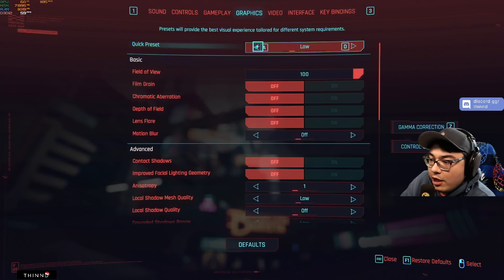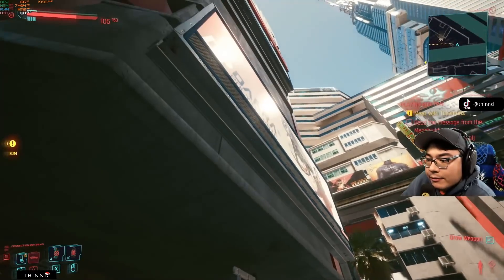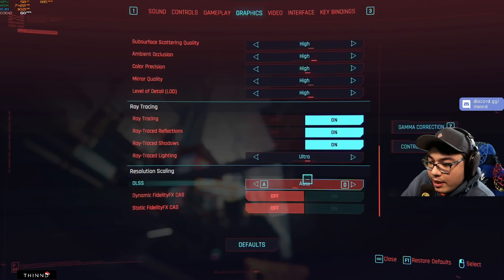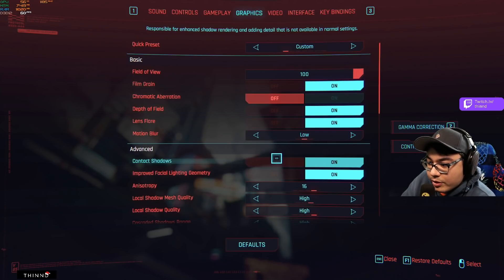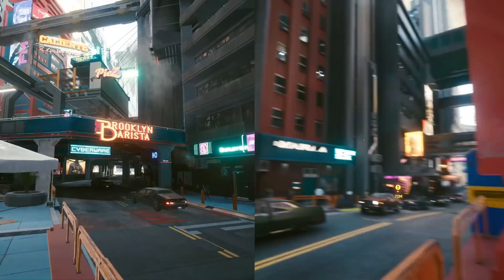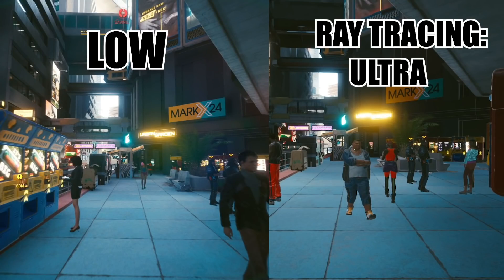Let me go back to graphic settings and put everything on low. You see how there's not too much of a difference? It doesn't look cinematic, but it doesn't look bad — it looks pretty good. Now let me switch this over to ultra. So going back to my custom settings: I have DLSS set to balanced, ray trace lighting on ultra, chromatic aberration off, motion blur on low. There you have it — a little bit more depth and complexity. Don't be sad if your computer can only handle low; the difference between low and ray traced ultra is not that big of a deal.